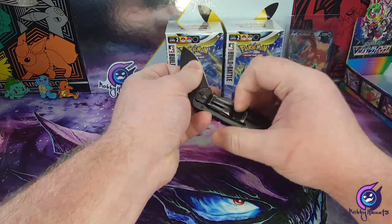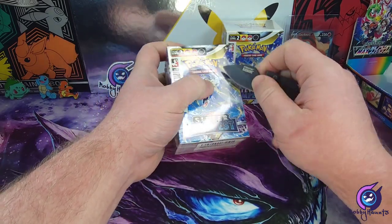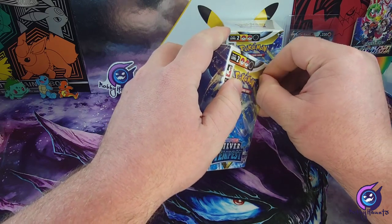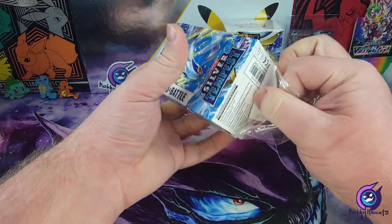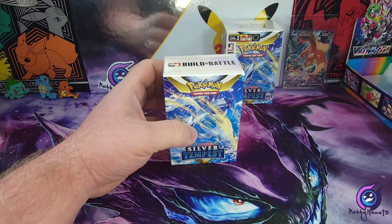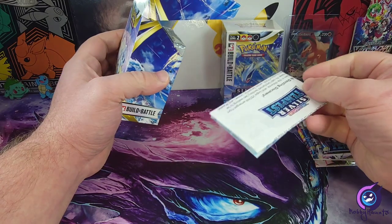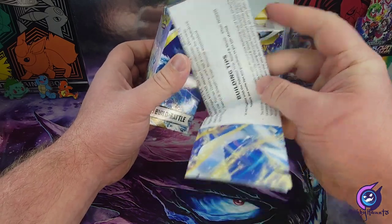Opening the first box here. Did that even cut? I think the knife started getting dull. What is this stuff made out of? Makes it look like I never opened this thing before. All right, we'll get rid of that. So we got our four packs and our checklist — tips and all that stuff — we don't need that.